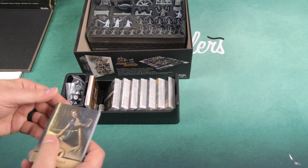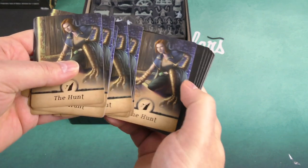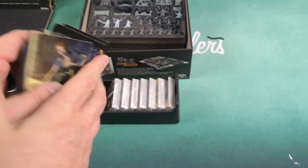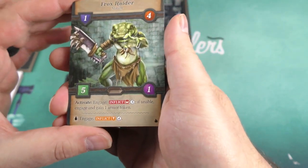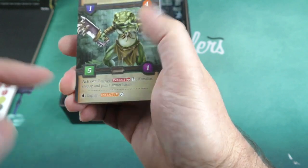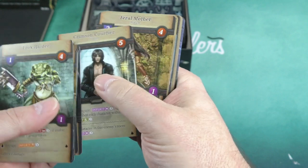For example, we've got the hunt here. They're all denoted on the back. We've got some lurkers here — so here's a frocks raider, one of these lurkers that could come out. You can see it's going to have some stats and it's going to have some text to activate. You can see some of these lurkers.